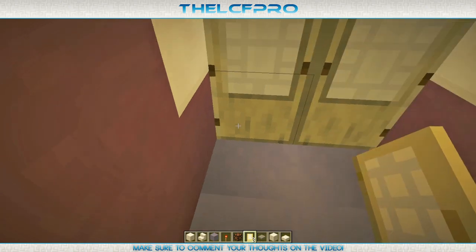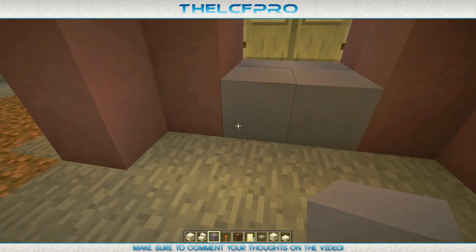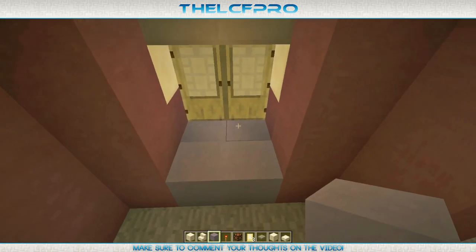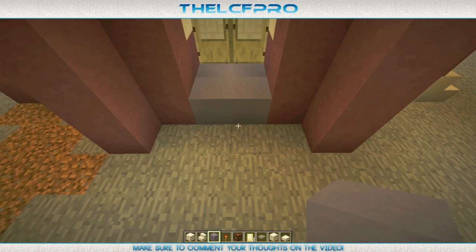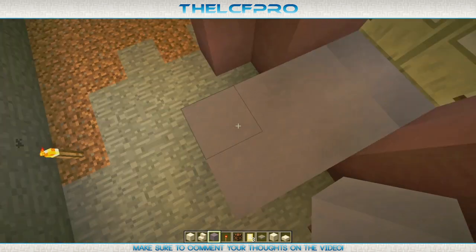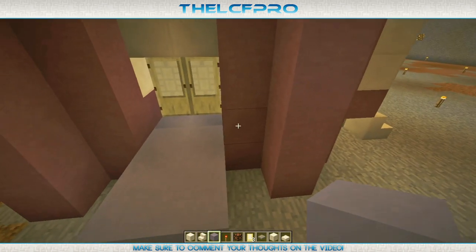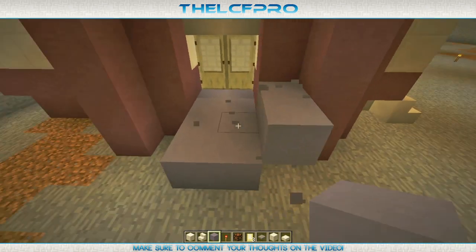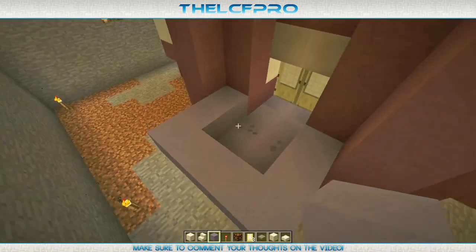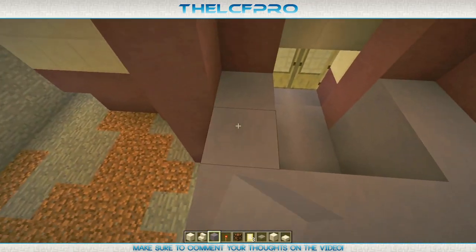Now we have this over here — looks pretty fancy. But the room is very ugly right now, so let's make the actual room. As you can already see, we have a 2x2 blue stained clay platform — we want to make that one again over here. So in total it's 4x2 blocks. Then we want to go around it, and this little thing needs to be extended a few times — 1, 2 — and then you're done.